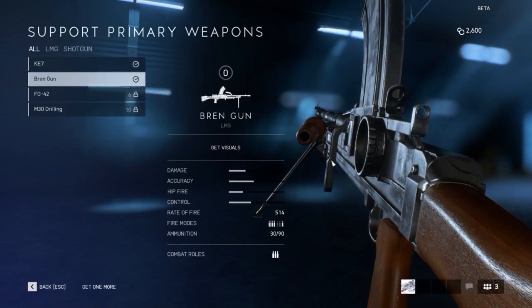The Bren gun is a British infantry light machine gun. I believe it originates from Czechoslovakia. The magazine is fed from the top, the sight is slightly offset to the left, and it comes with a bipod and a handle. The magazine feeds 30 rounds at 514 rounds per minute — a slightly slower rate of fire.